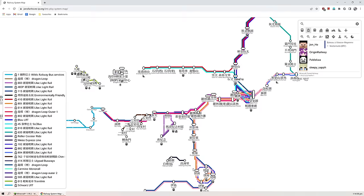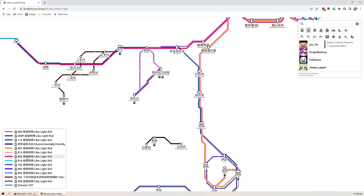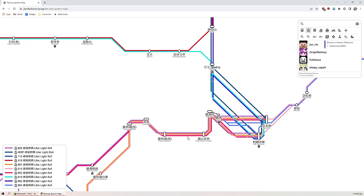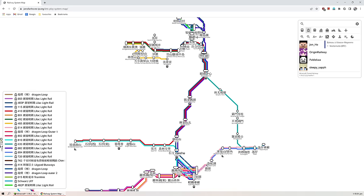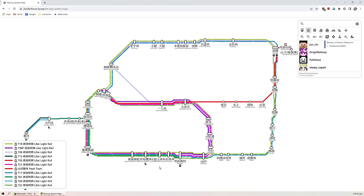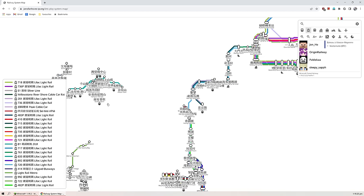The light rail has also expanded a bunch since we last joined the server — look at all these lines: 801, 802, 810 were already here, but I think 814 and 505 are new. I like these pastel colors — really pleasing to the eye. Some of these stations up here are new or renamed, and there are more overlaps and new routes as well. Maybe next time I can check it out.